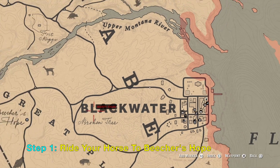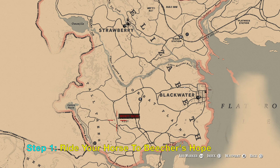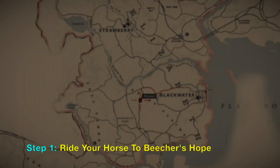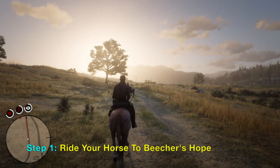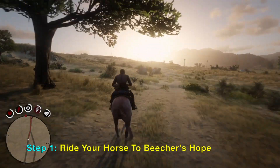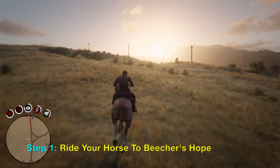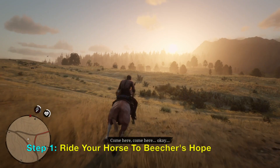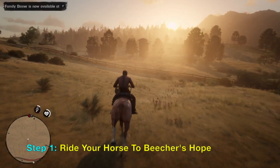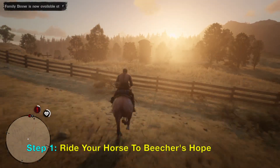In this video I will show a magic trick with the horse saddle. In order for this trick to work, you need to be in the epilogue playing as John, and he already has a house built in Beecher's Hope. Follow the steps, and please give the video a like and subscribe for support — let's get started.